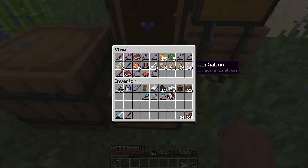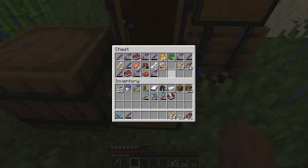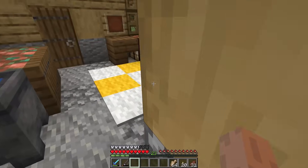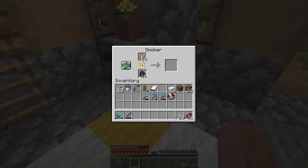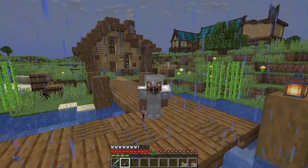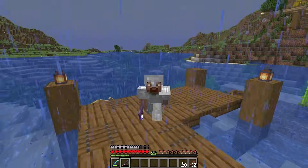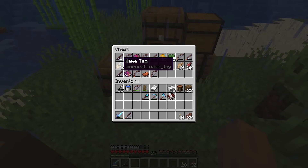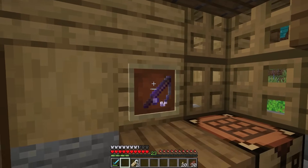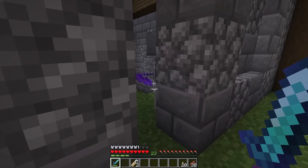Anyway, back to what we got. A decent amount of stuff: two name tags which will come in handy, a saddle, a whole bunch of fish so I guess we don't need steak, and some other stuff — Smite 3, a Piercing 3 book, Sharpness 3, Blast Protection 4, and some other fishing rods. I can pop the fish in this smoker here. All in all I'd call that a very successful fishing trip. Look at how low the durability of our rod is — it has Unbreaking on it, that's crazy. I'll take these name tags because we're going to need them for what we're doing next.